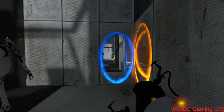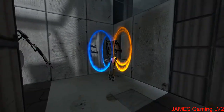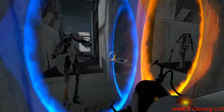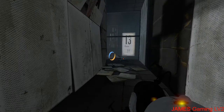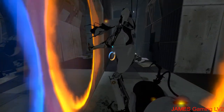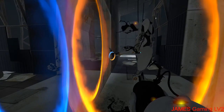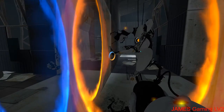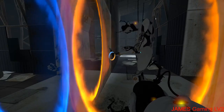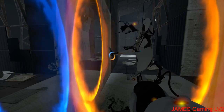Then once you go to third person, or just look for a portal, you can see your portal gun is a little bit misplaced. Something weird is that the portal gun actually appears where it's meant to be if you pick it up, but then once you go into a new map, it gets misplaced again.